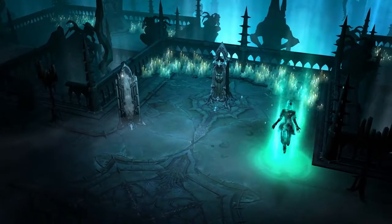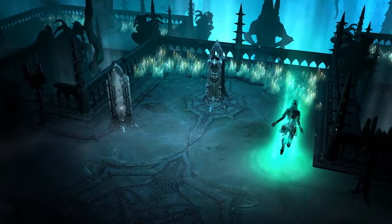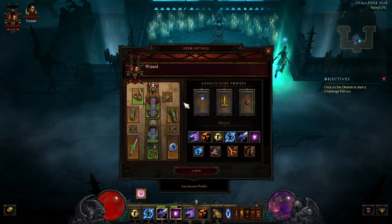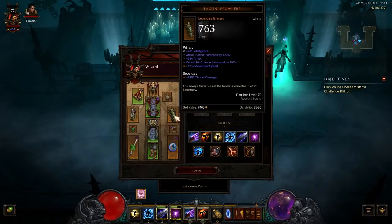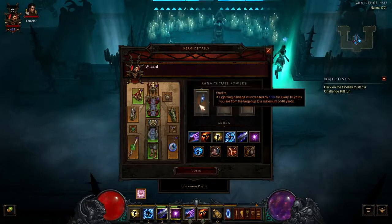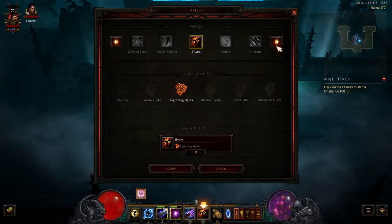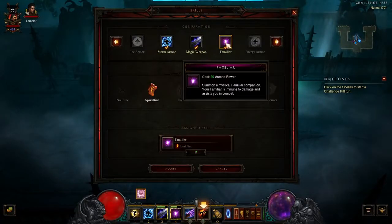If you'd like to get to know the build, several tools are available in the Challenge Hub for practice. You can check out the full scope of a character in the Soul Mirror, which shows the skills, items, and Kanai's Cube powers you have available. While you won't be able to change these skills or items, you can move the skills around to any appropriate slot on the skill bar.